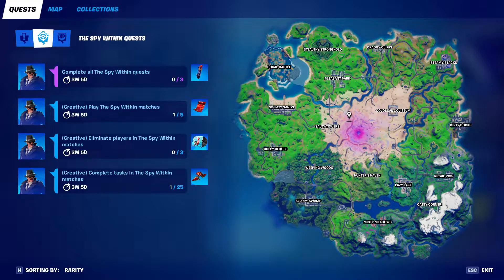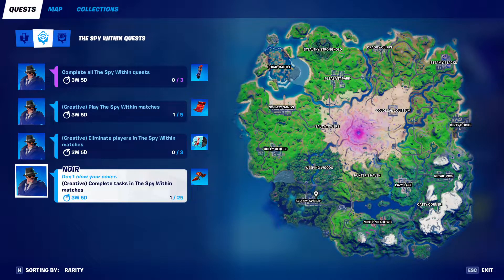Now if you don't know, this is basically just Among Us in Fortnite. There's a Spy and then there are Butlers. The Butlers' job is to try and collect a bunch of different coins by doing tasks around the map, and then the Spy's job is to try and kill these people. I'm just going to be showing you guys how to complete these challenges very easily and simply.